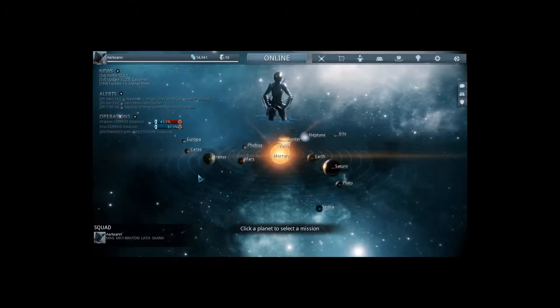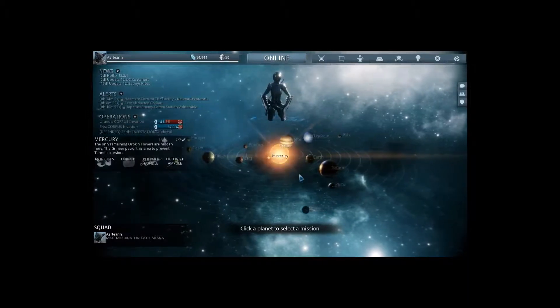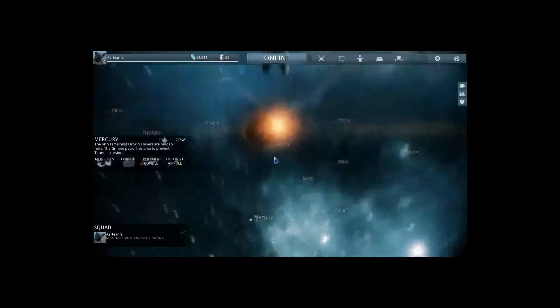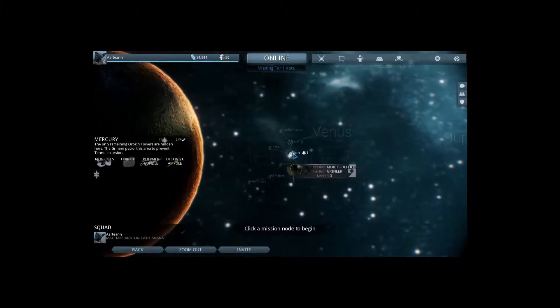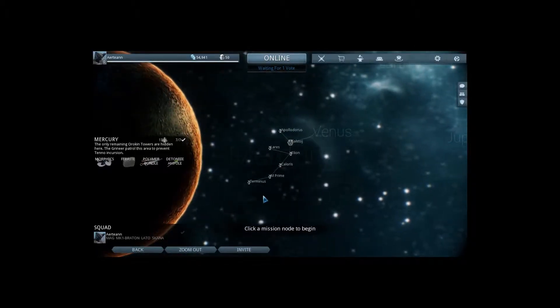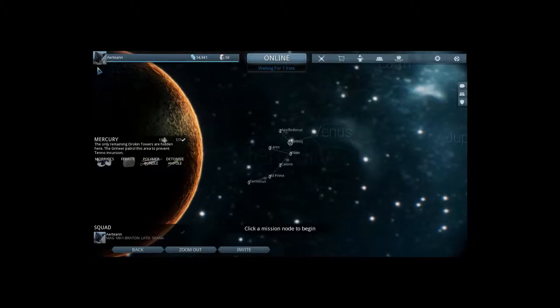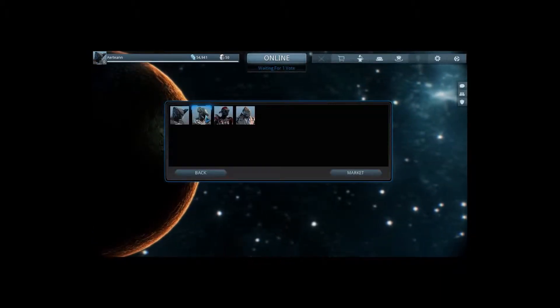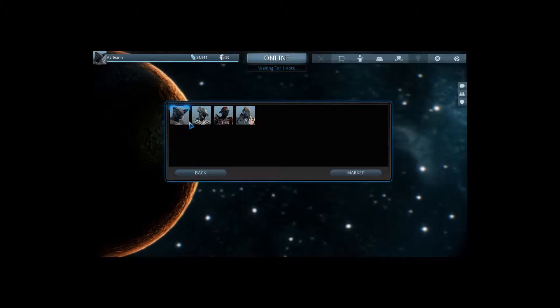Essentially what the game bases itself off of is that you have to go to each of these different planets. You go around and attack each of these different things. You head up through and it unlocks them slowly, then you move on to Venus and so on. The game is based around the Tenno, which are these Warframe guys.